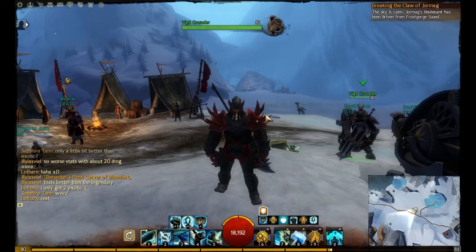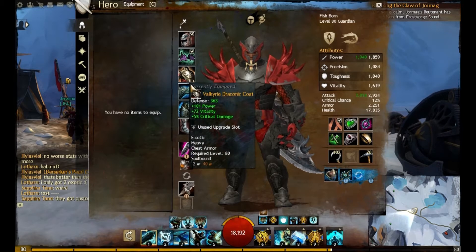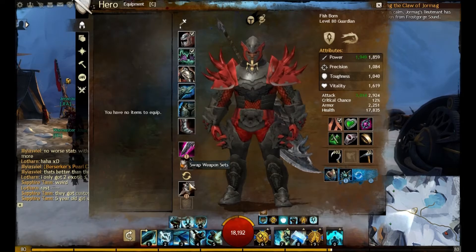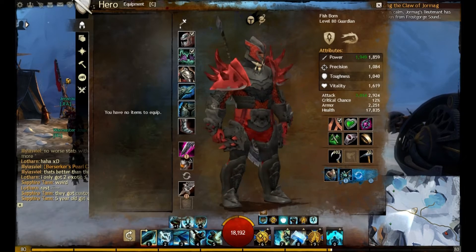I think it looks better. I've got some transmogrification stuff and as you can see here I'm going to show my armor. The armor itself is exotic. I've got 2 exotic weapons — I just need to replace the shield and my jewels.